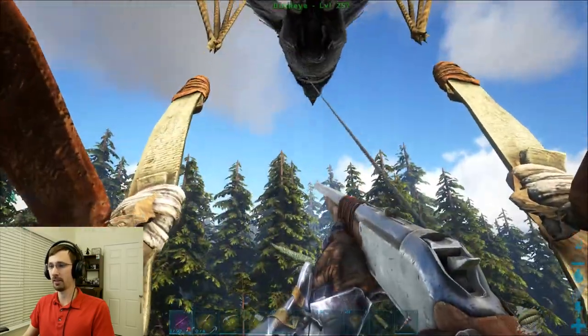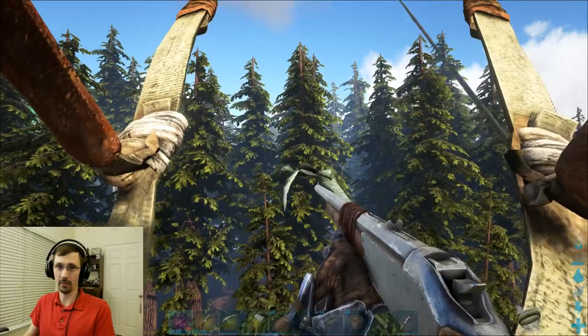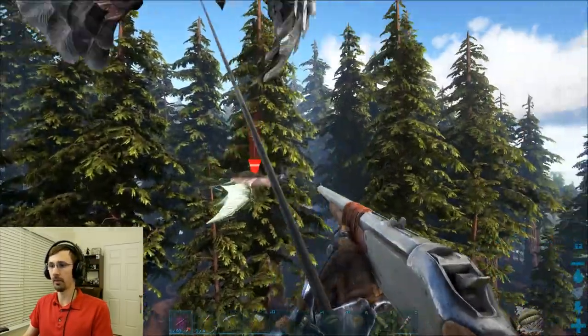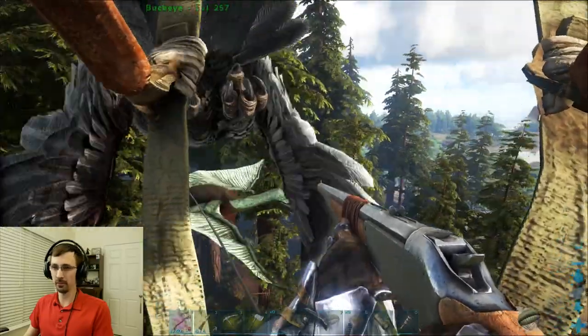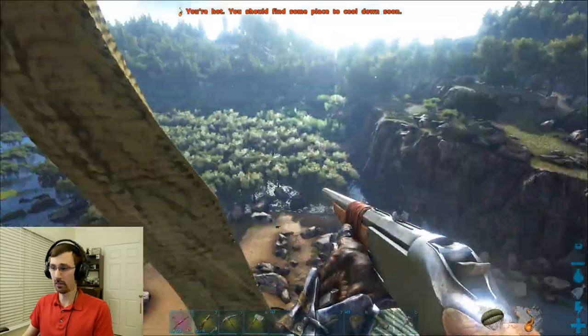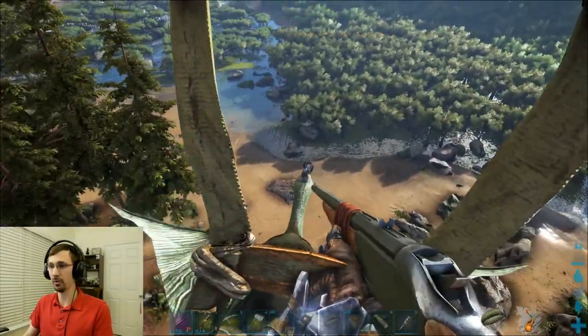Go! There he goes, and he's starting to head that way. The hard part of this is the Quetzal is going to get spooked. The Argent doesn't really listen, so if you whistle attack it starts to move. Now I'm going to get it in close and then go for headshots, because there's a huge multiplier.